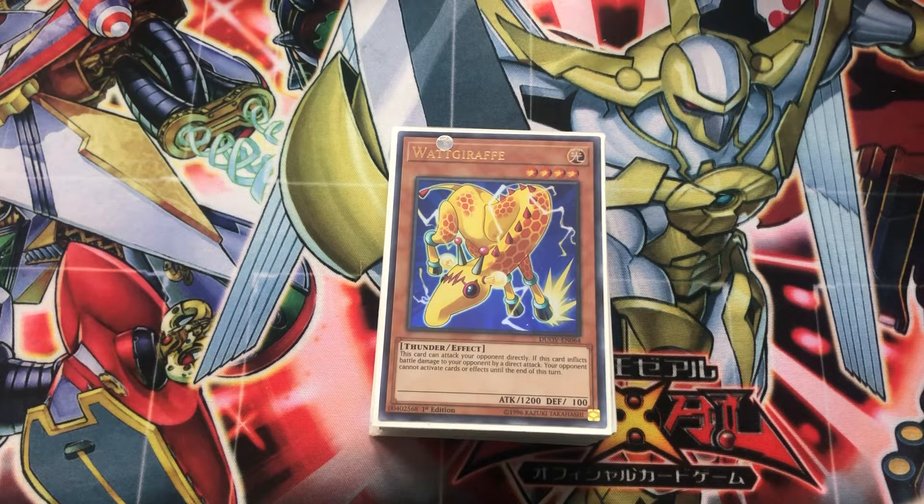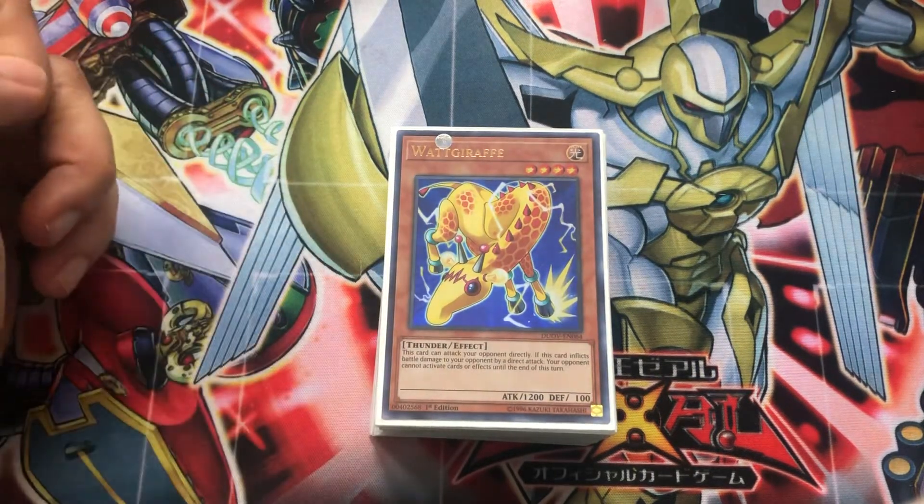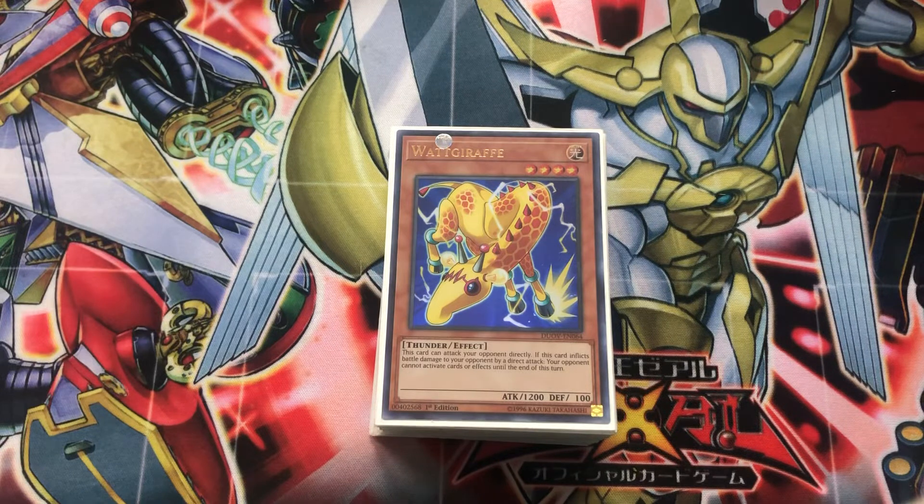Hey, what is up YouTube? This is MermenMaster, coming at you guys from the Team Time Riders Yu-Gi-Oh channel today with another deck profile. This deck profile is going to be in honor of the recently reprinted Watt Giraffe. This card originally came out in Shining Darkness, and it's taken years to get reprinted, so today I have an epic, awesome Watt deck. It's a pure hopper stun slash damage deck — I'm going to call it Captain Eo's Epic Awesome Watt deck.